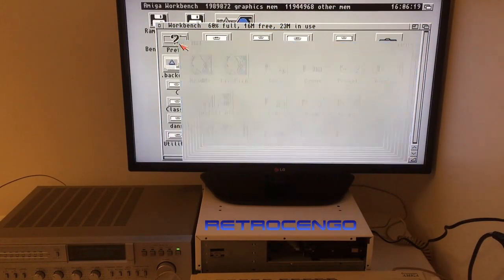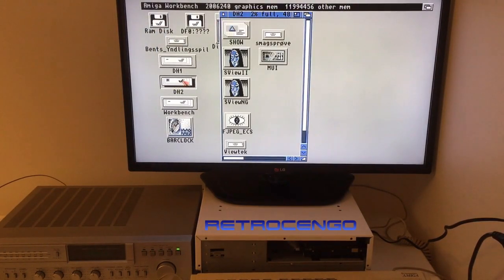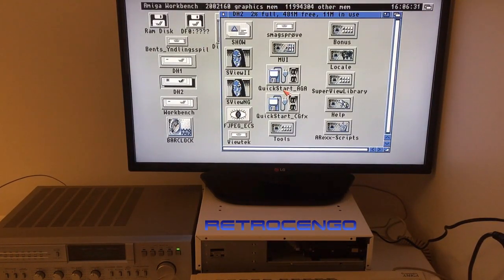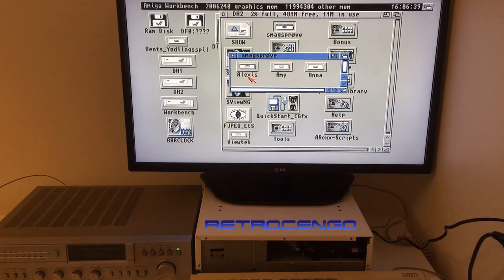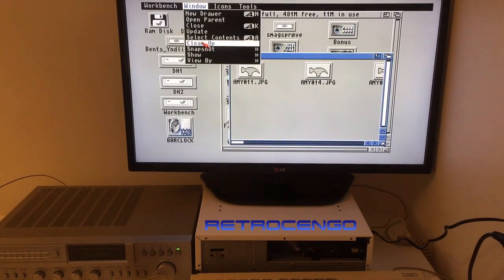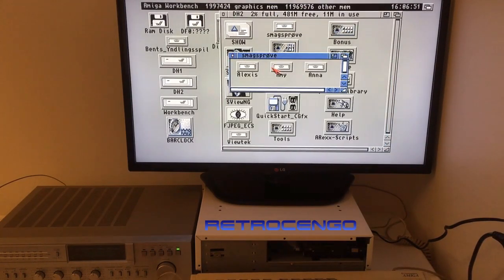MUI — Install MUI. No, don't know what that is. I'm just looking for some games. What is this? MUI again, something more. We have AGA — this is from the Amiga 2000. We got something called Smash Pro. Alexis, Amy, Anna — let's show all files. It's JPEGs. It's only JPEGs and it's Amy. I'm pretty sure that's 80s porn. Bonus — we got no games.